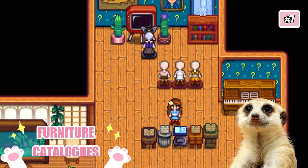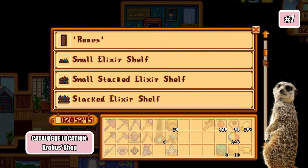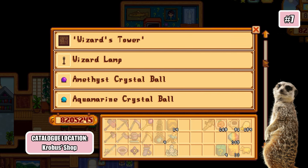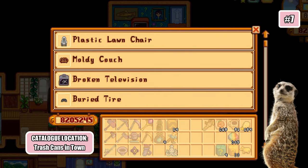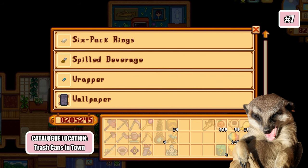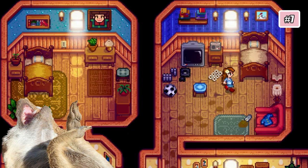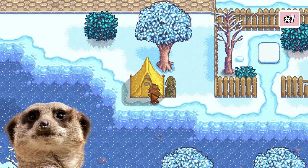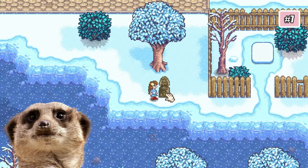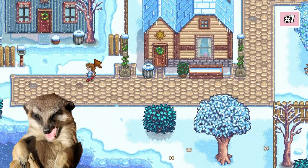Number 7: Catalogues. More new additions to 1.6 are the different furniture catalogues that give a bunch of new items, and they all follow a set theme. For example, there's a wizard catalog you can buy from Krobus that contains a lot of wizard-themed items. Next is a trash catalog that you can get by diving through trash — and yes, you get trash-themed furniture from it. This is probably what Shane uses to decorate his room. This trash catalog is sorta rare — I even had to camp in town for a whole season just to get it. Was it worth it? Yep, so that Shane can continue decorating his room.